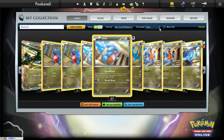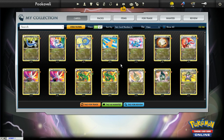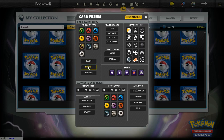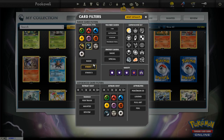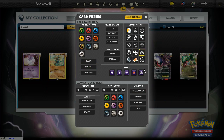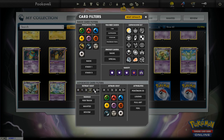If you want to change the view, I don't really like the carousel view — I like the tile view. It gives you more of an option to see everything at once. You can filter by stage, so let's say I want only stage ones and it'll filter those for me. The filters are pretty self-explanatory. You can also do it by set — just Dragon Vault or just promos. It'll do it by retreat cost as well. There's all sorts of stuff here.